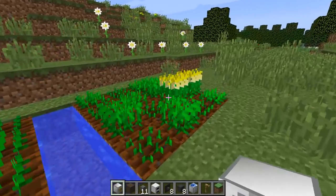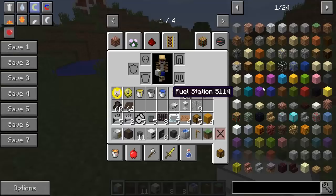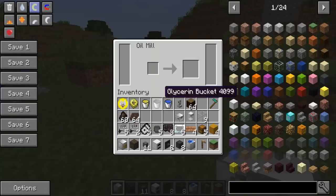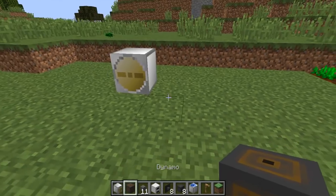The canola grows up just like that and you can break it to get the canola and the seeds back. It works just like wheat — it gives you canola. So I'm going to place the canola in the oil mill.